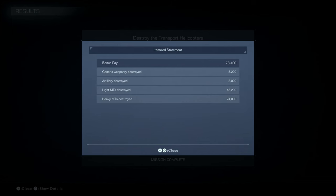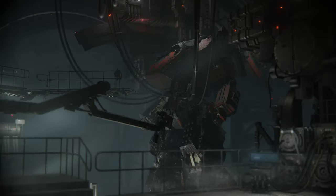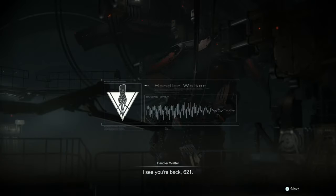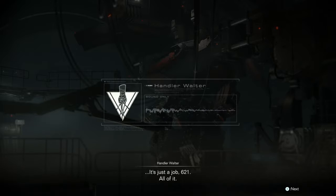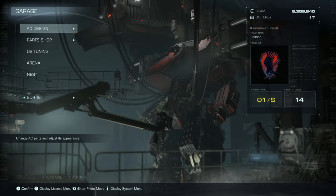As for our bonus pay: $3,200 was generic weaponry, $8,000 was artillery, light MTs were $43,200, and heavy MTs were $24,000. I see you're back, 621. The corps see the Liberation Front as a hindrance to expanding their coral survey, but to the Rubiconians your actions are only helping the corps with their invasion. It's just a job, 621. All of it. Our mission is complete — thank you for watching, and I'll see you next time.